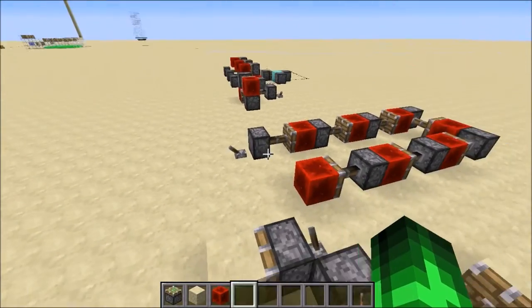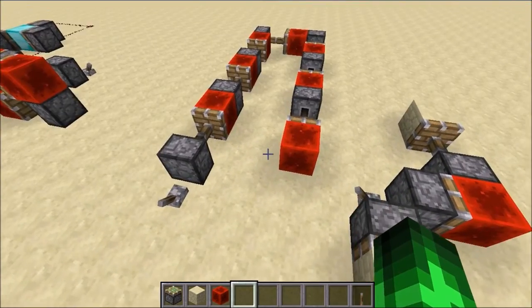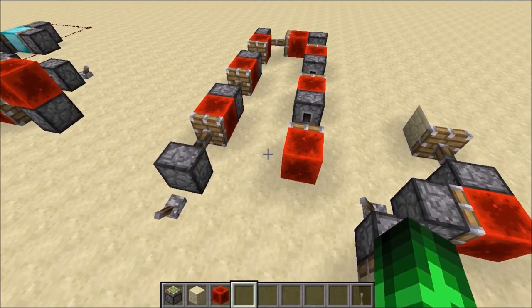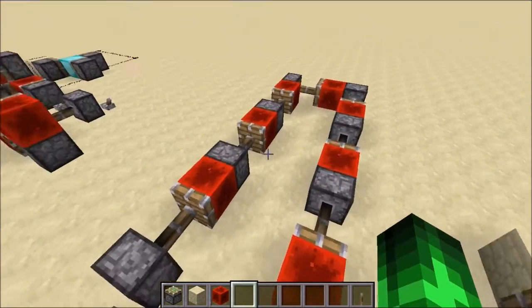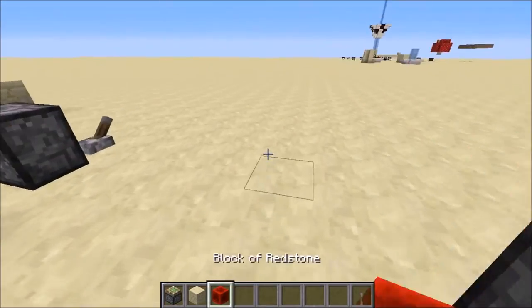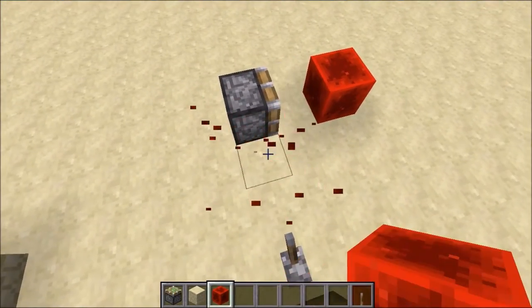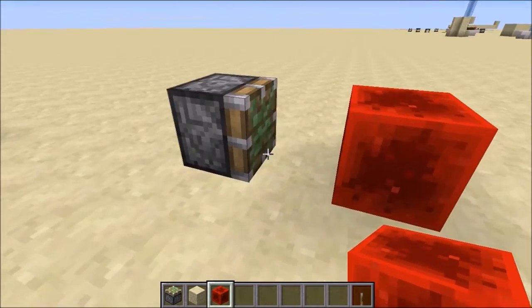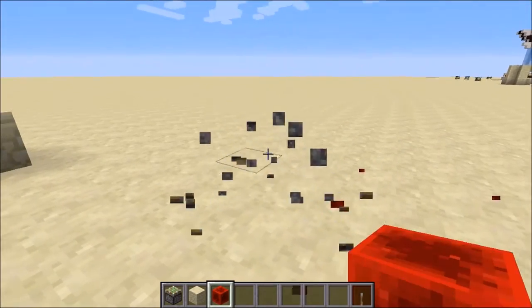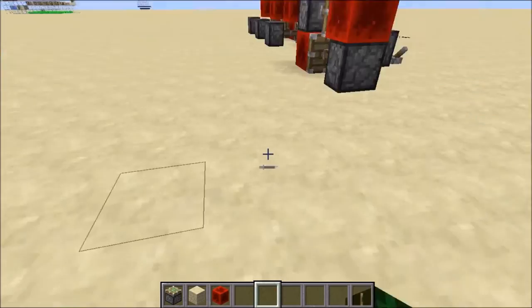Of course, it's not a second. Minecraft operates its time with something called a tick. A tick is a twentieth of a second, so twenty ticks equals one real-life second. Now, when a sticky piston gets a one tick or less pulse — just for a brief second — it will actually spit out its block, like that. And that is a game mechanic that was introduced to stop sand generators, but it is so useful in so many ways.